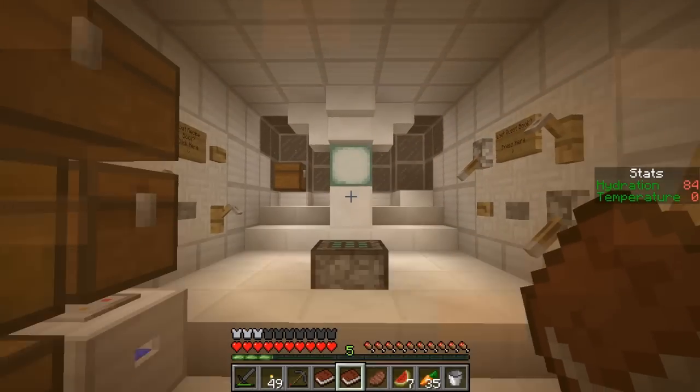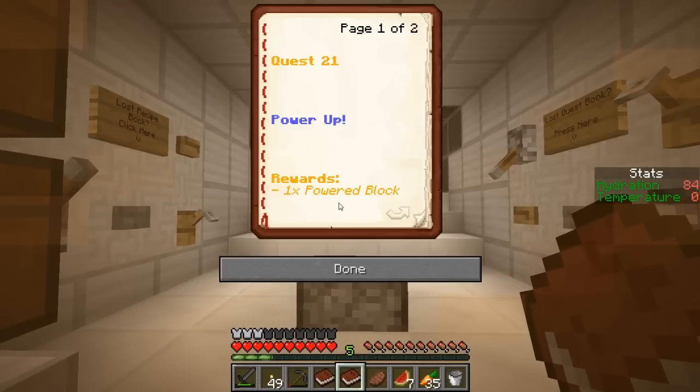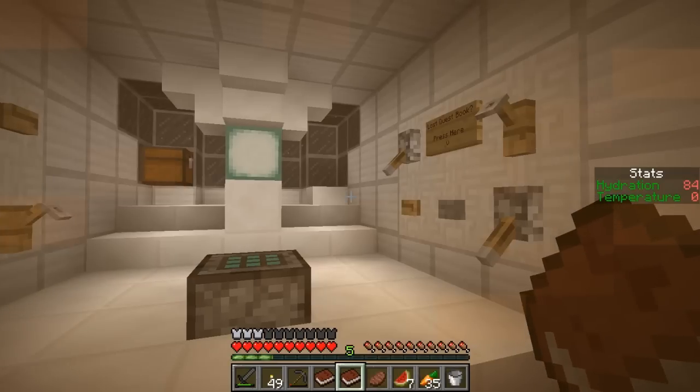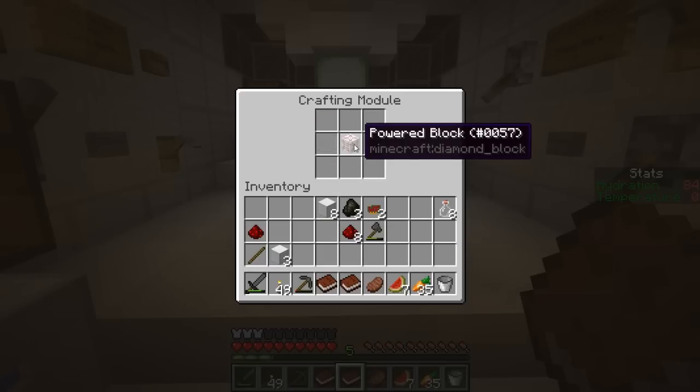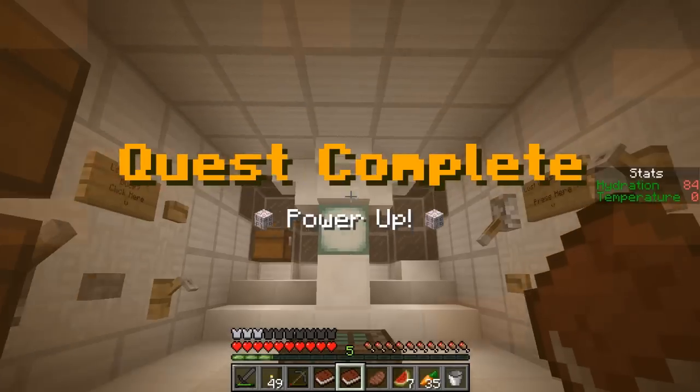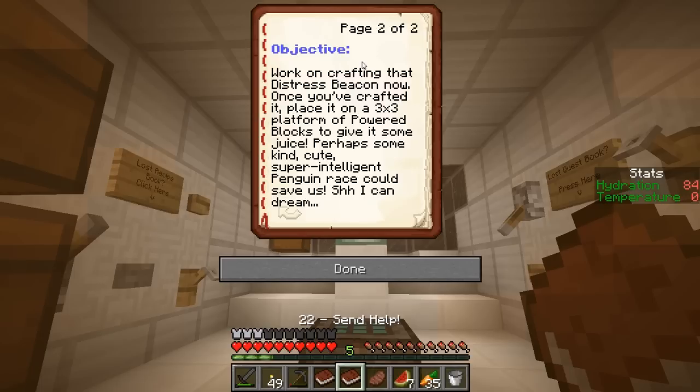Alright everybody — that turret's about to drive me insane. I've managed to collect enough stuff. I noticed one of the rewards is going to be a power block, and I think I need three power blocks to make this beacon. I went ahead and made some extra circuit boards just in case, because the spaceship might need a circuit board too. Circuit board in place, galvanized steel arranged — that's going to give us a powered block. Woohoo — I got another one! Send help — I get 32 redstone shards. Work on crafting that distress beacon now. Once you've crafted it, place it on a 3x3 platform of powered blocks to give it some juice. Perhaps some kind, cute, super intelligent penguin race could save us.